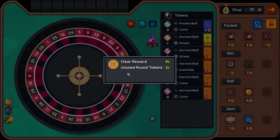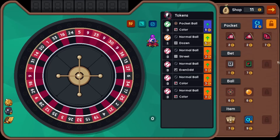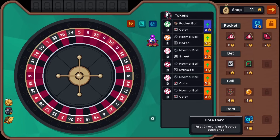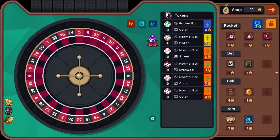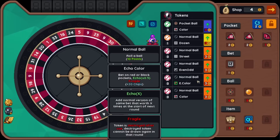I don't know if I want to keep upgrading this ball here. What does the upgrade do? It changes to 12 points and gives the bet plus 60 chips. But I don't want to use the place bets — we don't need to make pockets probably. We got another pocket ball — that's pretty bad. Roll a high value ball, I don't really know what that means. First page — yeah, first two re-rolls are free at each shop. Bet on a pack of 12 numbers — that is a better bet. Echo fragile — token destroyed after use, destroyed token cannot be drawn again in that round. At the start of next round, add the normal version of same bet worth 0.5 times.